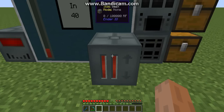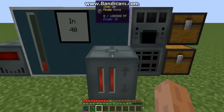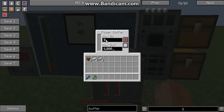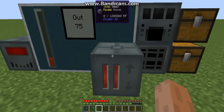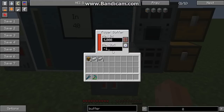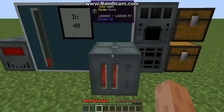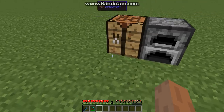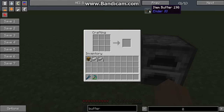Also, do realize — I don't know if you can see through the watermark, but — the power buffer in Weola is known as the item buffer. It's called the item buffer in Weola, but it's actually called the power buffer. We have another thing called the item buffer, which I'll probably show you.